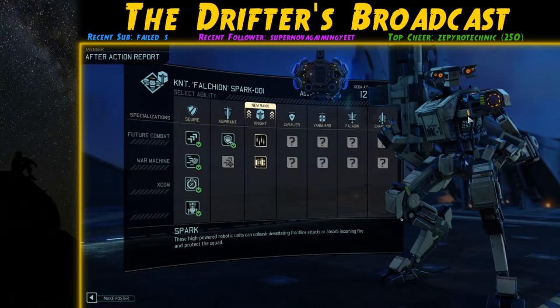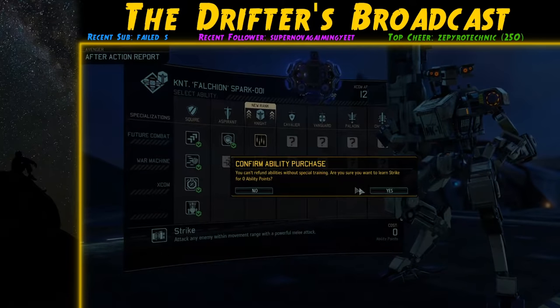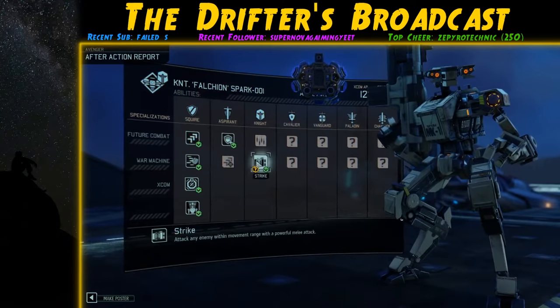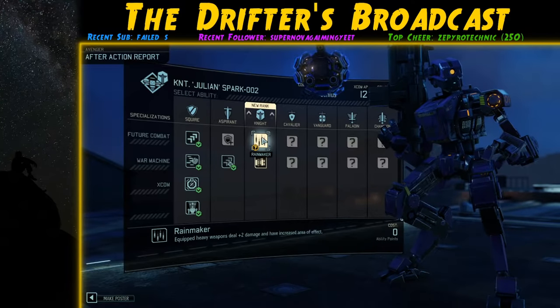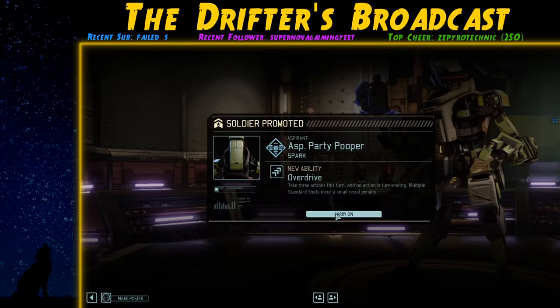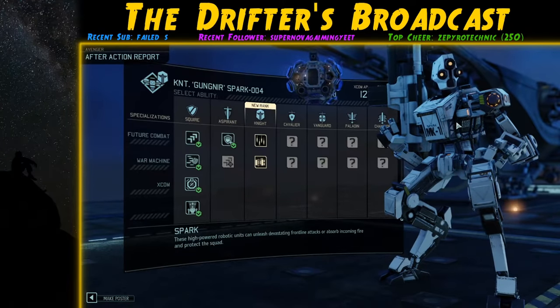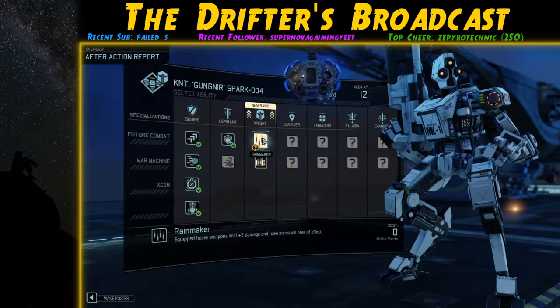Before the Black Sight, let me cover the main sparks. Spark 001, nicknamed Shield, is from the Shen's Last Gift DLC mission and has a frontline combat role, having learned Bulwark and Strike. Spark 002, Julian, also from that DLC, has a shooting role with adaptive aim and Rainmaker for accuracy and heavy weapon damage. Spark 003, Party Pooper — PP — named after a Twitch viewer, also has a shooting role. Spark 004, nicknamed Medic, focuses on being tanky and using repair to keep other sparks functioning, with Bulwark and Rainmaker.